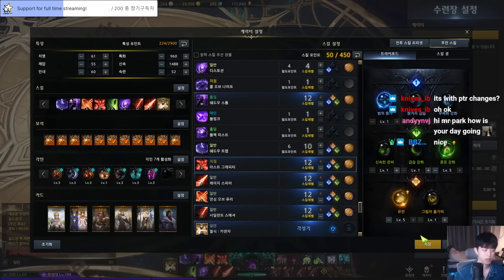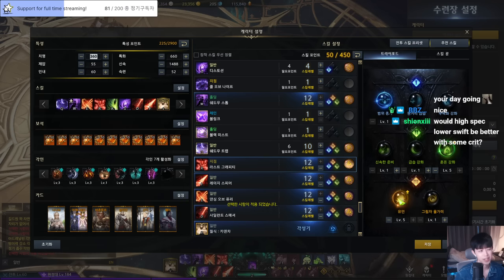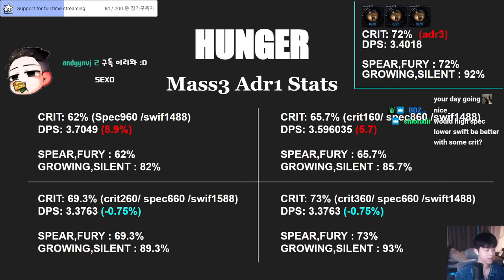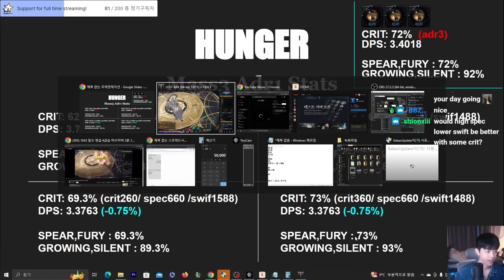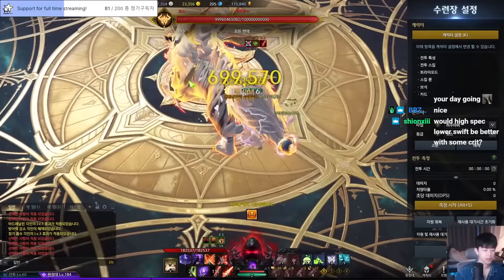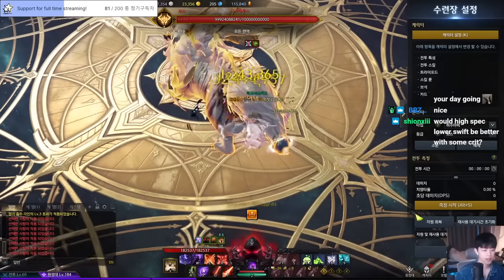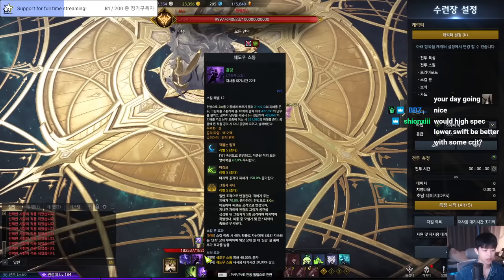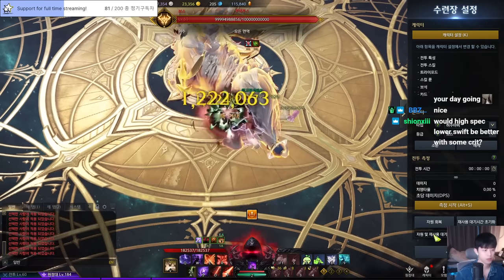Basically if we have crit synergy this will be our baseline. Without it, our crit will be like 73% and 93% — you are seeing this. The cycle is the same: I'm going to use two red skills and one dot, and you have to focus on Shadow Summon and Shadow Trap and how they work together.